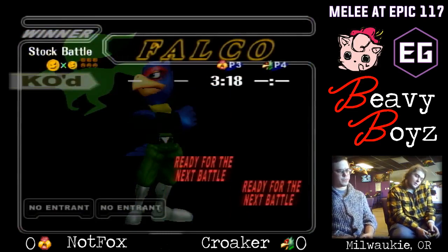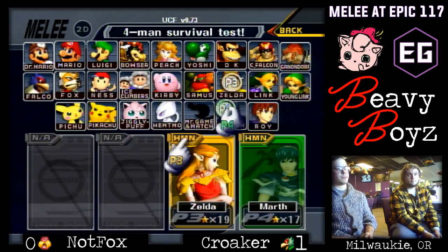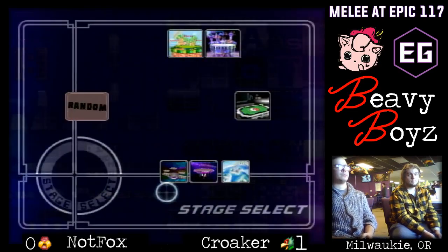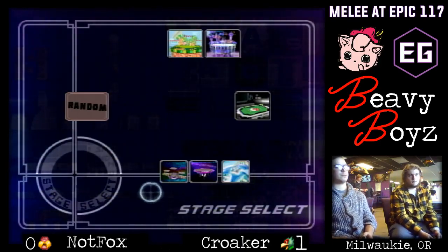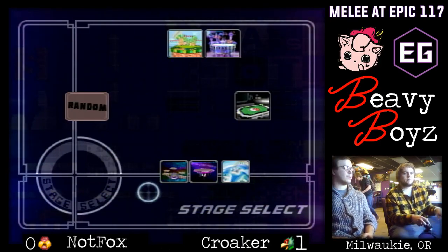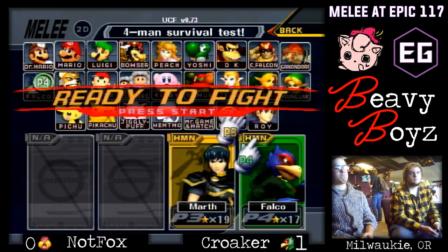Kroker making the respectable decision where he pulls his character icon off so he can consider who's in play, because he knows there's always a chance you want to change character once you hear the stage. Even Knotfox is doing the same thing.